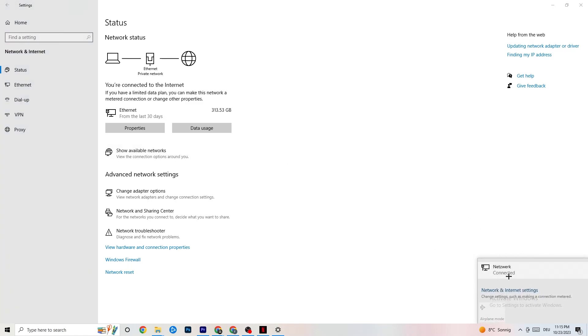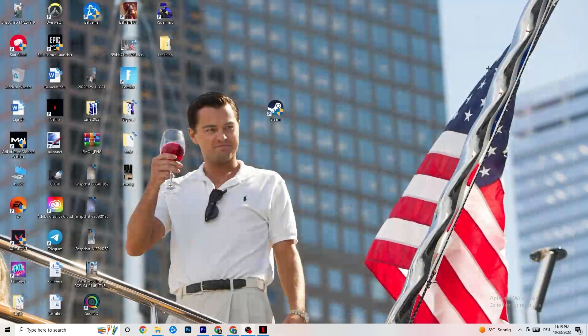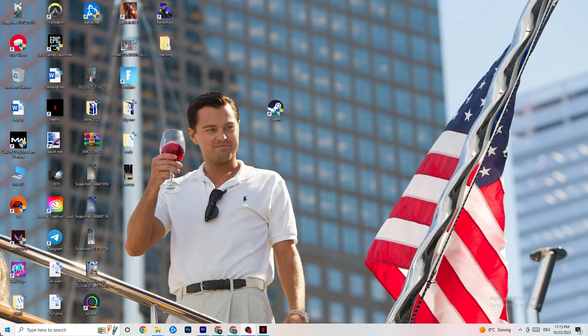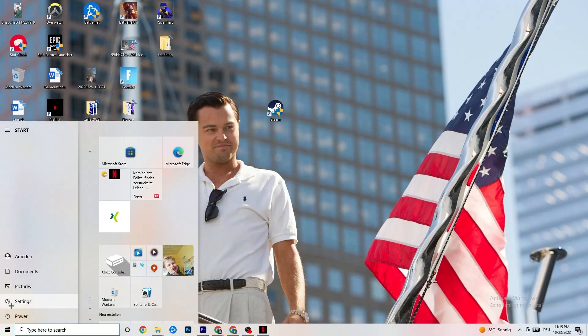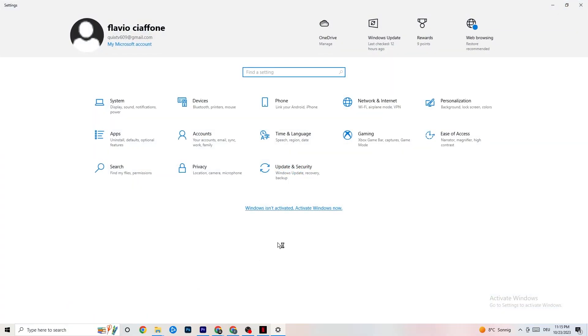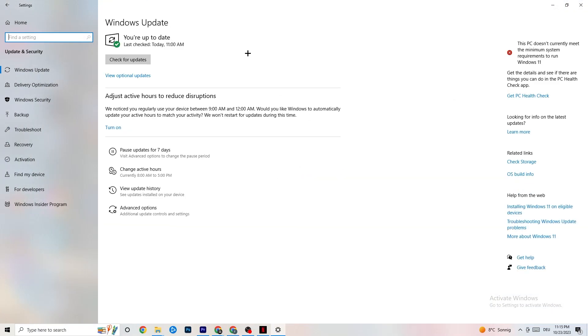In Show Available Networks, if you're on Wi-Fi, try disconnecting and reconnecting — that can help a lot. Then open Settings again and go to Check for Updates. Update every driver and Windows component you can find, because an outdated version of Windows can sometimes be the cause of connection issues.